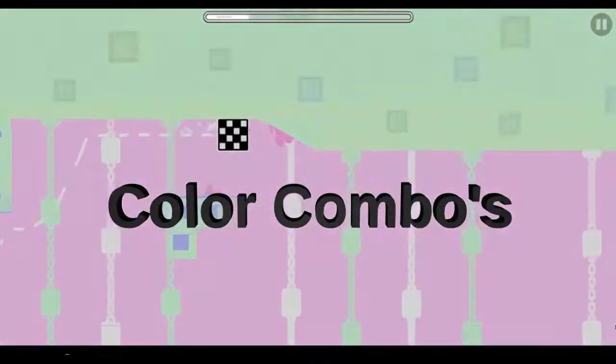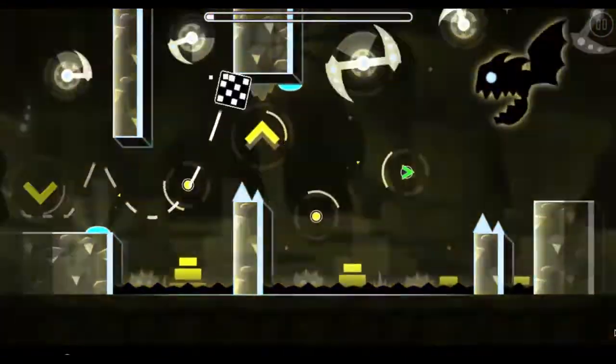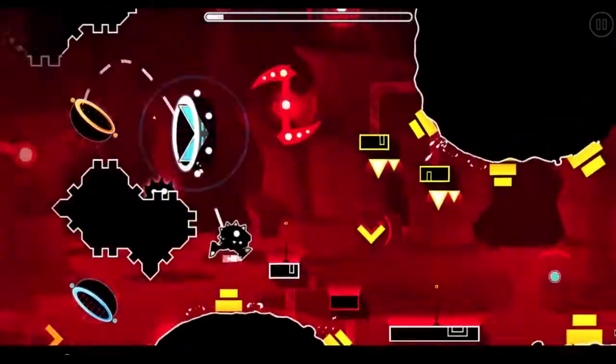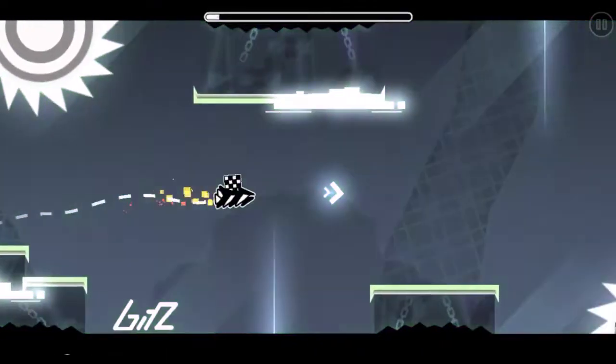Tip 5: Color Combos. Color combos are important when you start creating. They can give the level a theme and affect how the level looks in general. A basic combo you could use is green and blue. The color combos should often be one tone lower than the other color to make them look good.